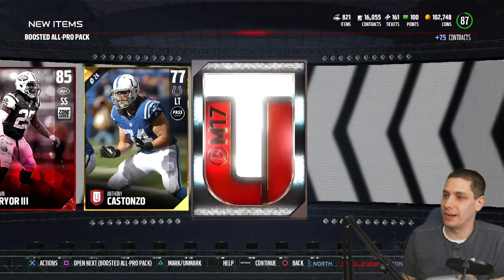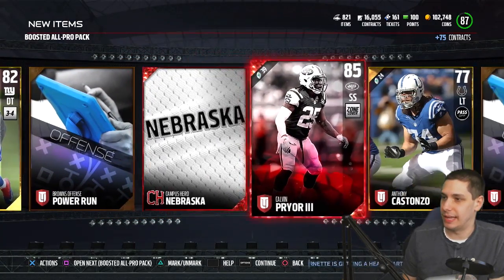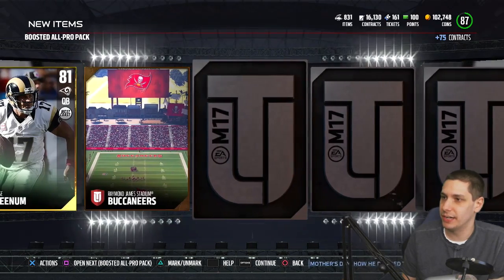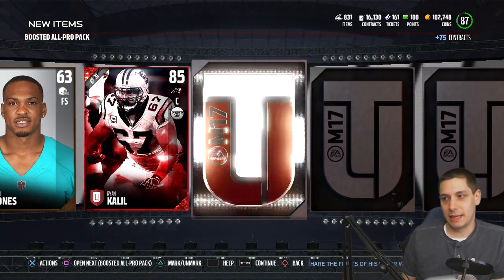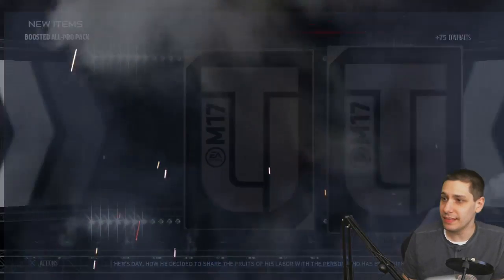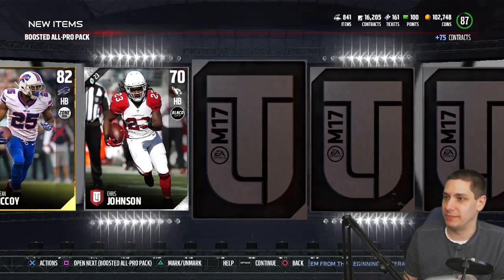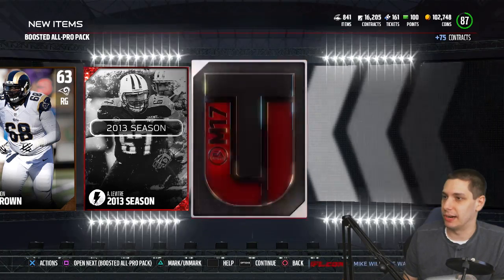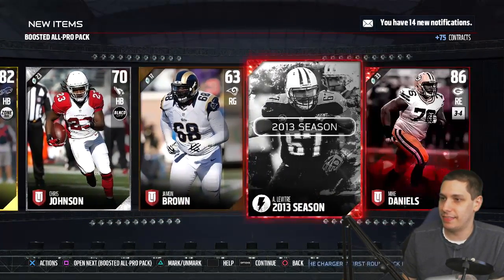Really was hoping we would get something but that's the only elite we've pulled so far. We did get four golds or better out of this pack including a campus hero collectible, but not enough to make it worth even remotely close to 35k. We get another elite - Ryan Kalil - another base elite. Those freaking animations still get you, especially when you're trying to pull something really epic. I think I've already opened more than half of them and we haven't pulled anything worth even 25k. We get a flashback collectible and another base elite - Mike Daniels - three packs in a row with a base elite.